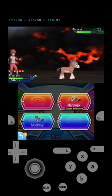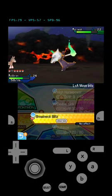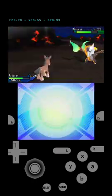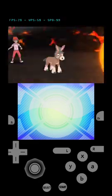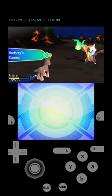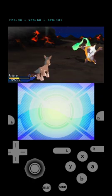Wait, wait — let me check my Z-move. It has no effect! I'll just use Bulldoze. Oh, it used Flame Drill — yeah, that did have an effect. Mudbray is weak against Fire-type moves.